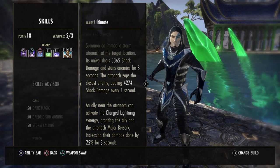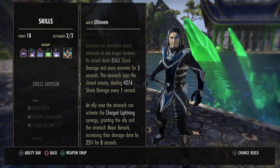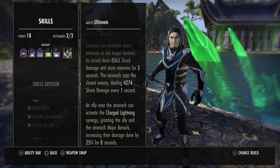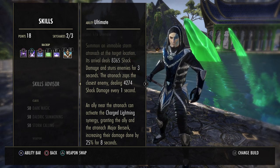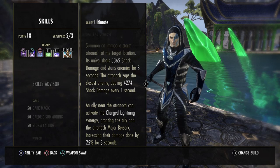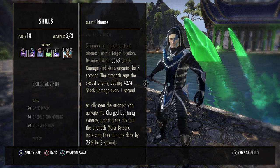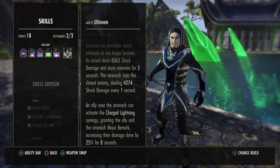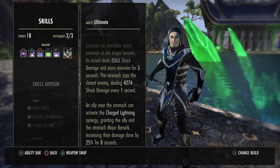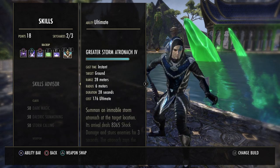The last thing is the Greater Storm Atronach — probably the strongest DPS ultimate at the moment. You summon a storm atronach that deals 8k shock damage and stuns enemies for three seconds, then the Atronach saps the closest enemy dealing 4k shock damage every second. Allies can also activate the Charged Lightning synergy, granting the ally and the Atronach Major Berserk — increasing damage done by 25% for eight seconds. That's quite important in a four-man group — tell someone to grab that synergy so the Atro and that person both get the Major Berserk. A lot of people don't know this and just throw the Atro down far away, but if someone takes the synergy it's a lot stronger. Let your teammates know whenever you're dropping an Atro.